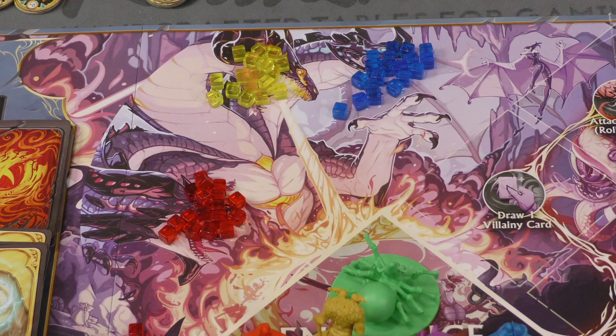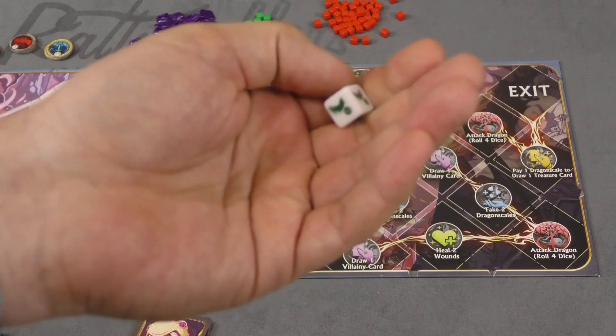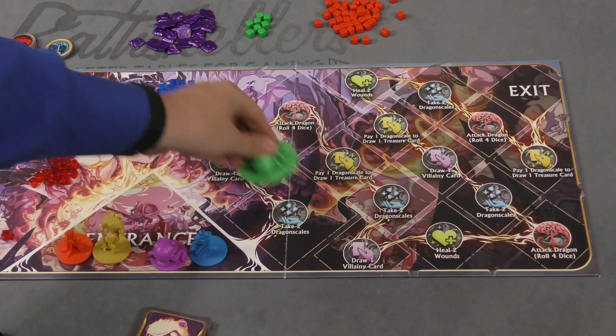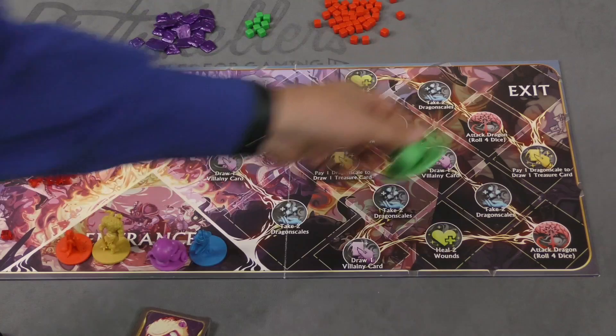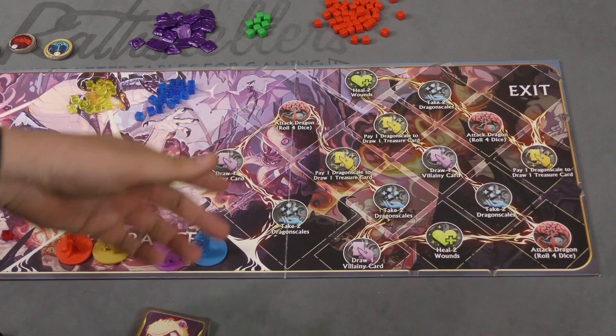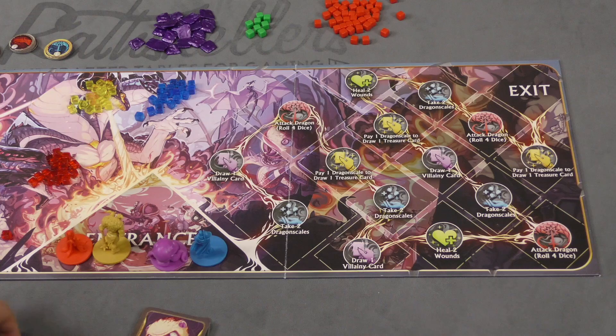When players flee, they roll the movement die which shows numbers one to three. One player gets to add one to their roll. You can move up to that number — so if you roll three, you can choose to move only two. You're running toward the exit. Landing on spaces along the way lets you do different things: heal wounds, draw villainy cards, pay a dragon scale to draw treasure cards, or attack the dragon with four dice.